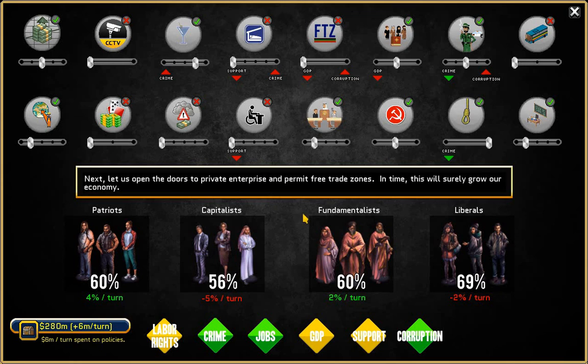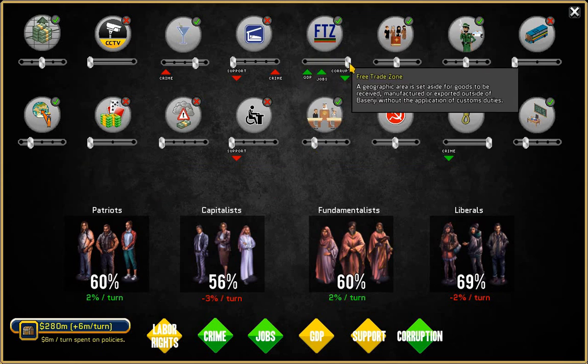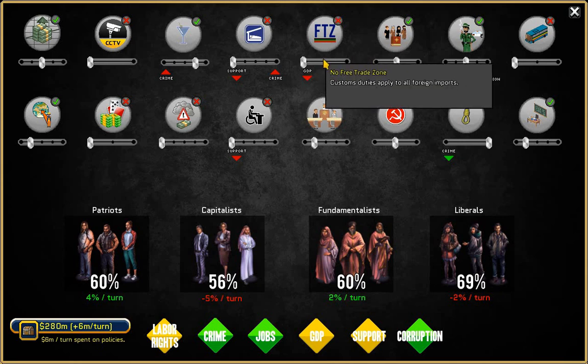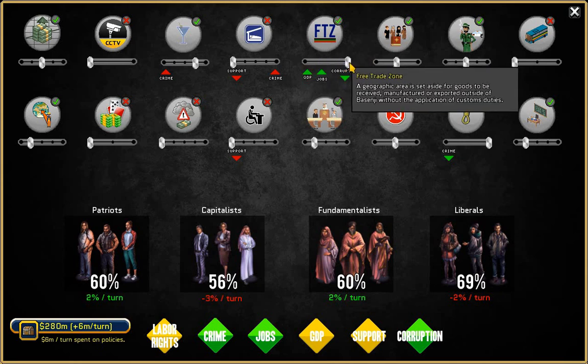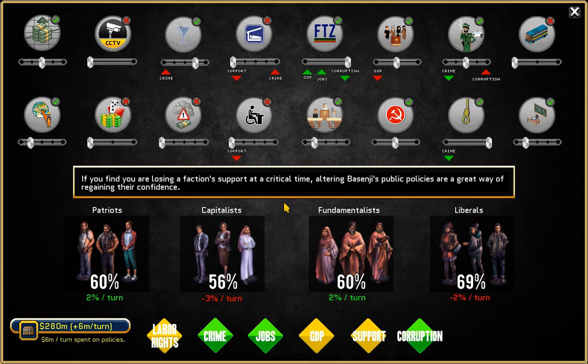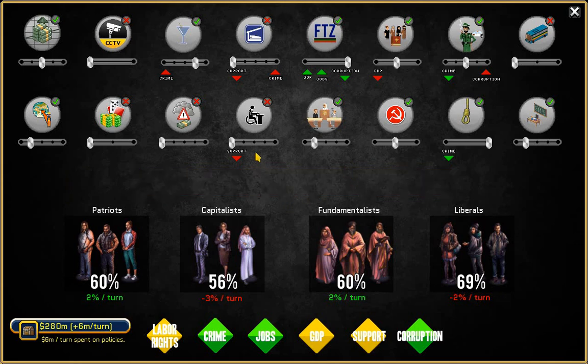Next, let us open the doors to private enterprise and permit free trade zones — in time, this will surely grow our economy. With no free trade zones, we've got bad GDP and rising corruption. We turn it on and now we've got good GDP, jobs coming in, and corruption going down. This also reduces capitalist disapproval but lowers approval with patriots. As long as we're in the green it doesn't matter — they will climb every turn, and our goal is to get 100%, or at least 80%, for the endgame. Keep a close eye on how much faction approvals are rising and falling every turn.